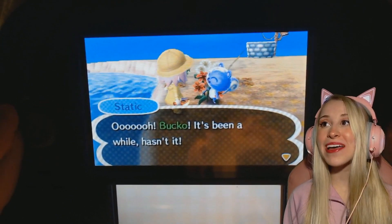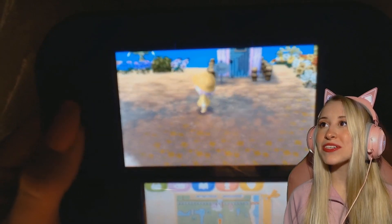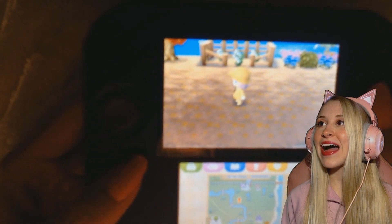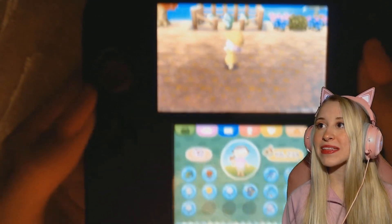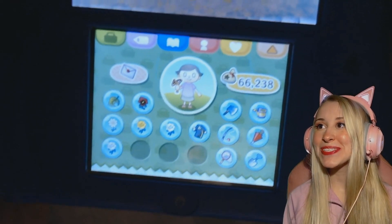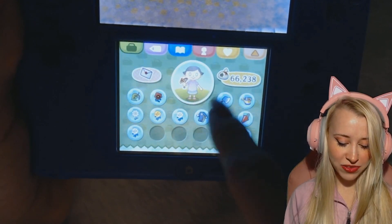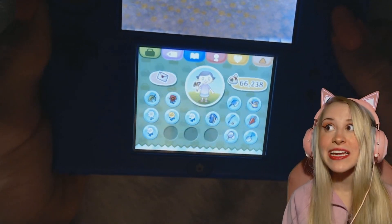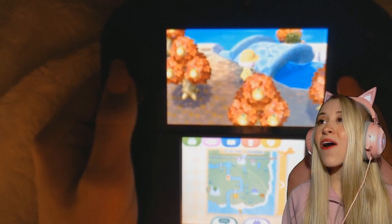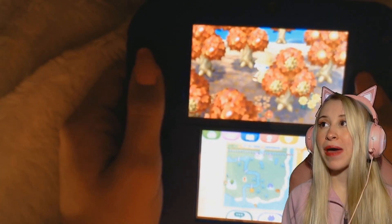My town has so many weeds. Static — it has been a while, it's been eight months. Oh, I'm sorry Static. I wish that I could move all of my villagers from New Leaf to my island on New Horizons. Oh my god, the inventory is so tiny. There's only sixteen spots. I think on New Horizons we have like forty.